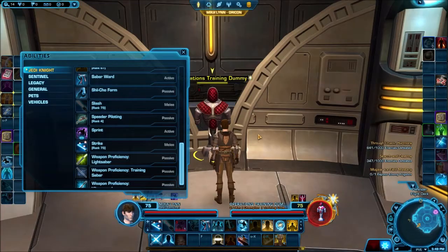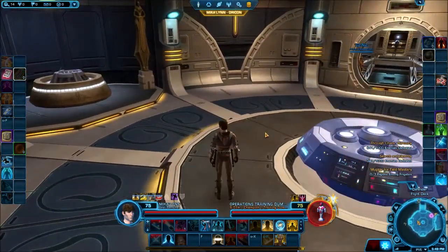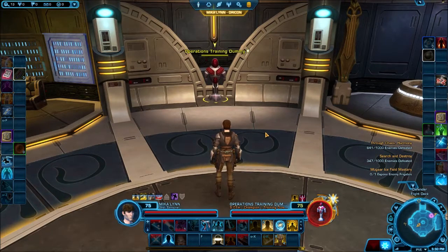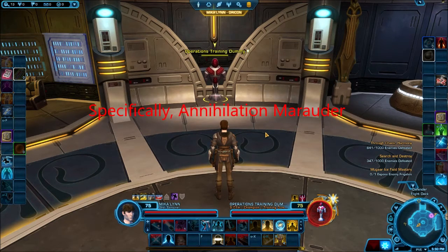It's very much a burn effect discipline. Worth noting: Sith Marauder is technically the mirror class but every now and then you have little differences. Whereas the Watchman discipline is all about inflicting burns, the Marauder equivalent is all about inflicting bleeds. Functionally they do exactly the same thing, because defenses toward elemental damage are identically protective from internal damage which is bleeds, and vice versa.